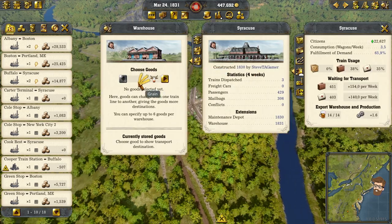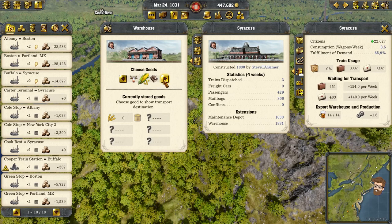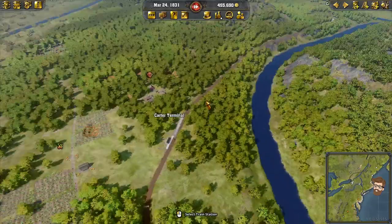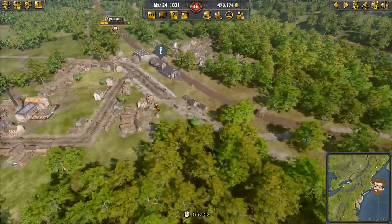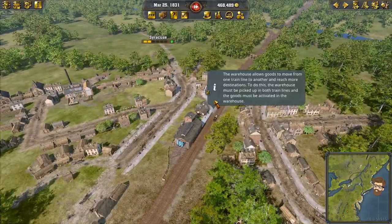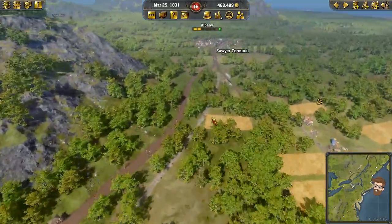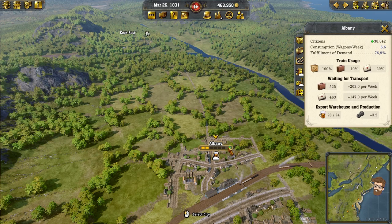My warehouse — I'm going to bring over here and bring in clay, veg, and milk. Milk, veg, and clay — go ahead and do that. So in that way, these trains, when they're starting to deliver from Carter terminal and from Cookrest, they'll be dropped off in Syracuse, and any train lines in particular that are needing them — like Albany — can have these things delivered straight to them with the existing train lines. That's where my brain's going with this.